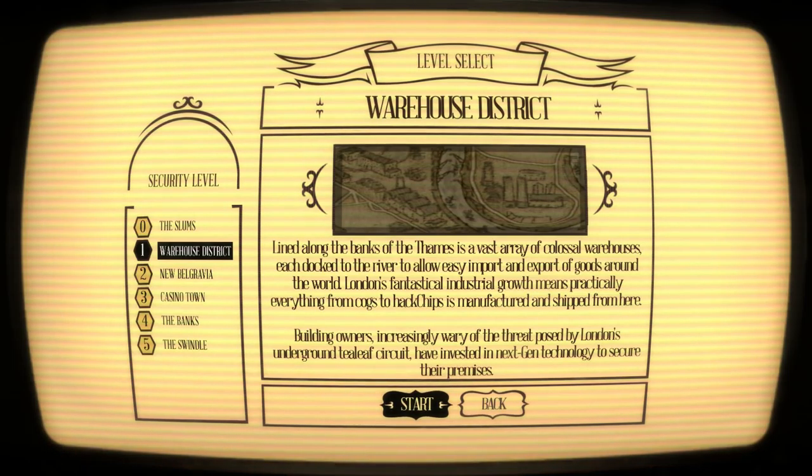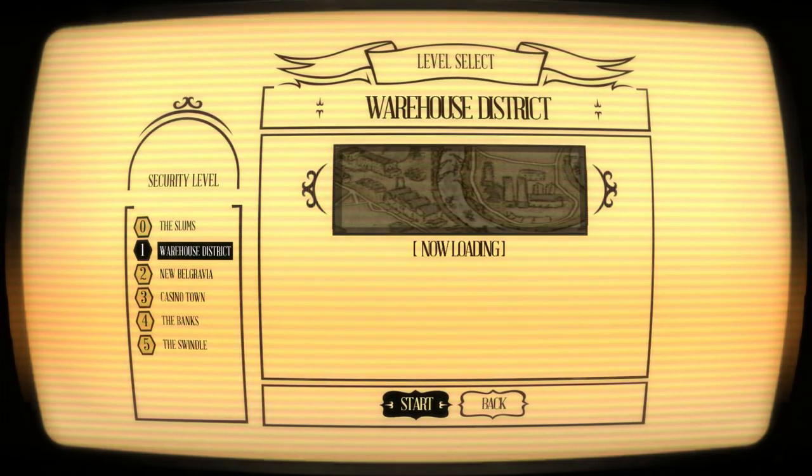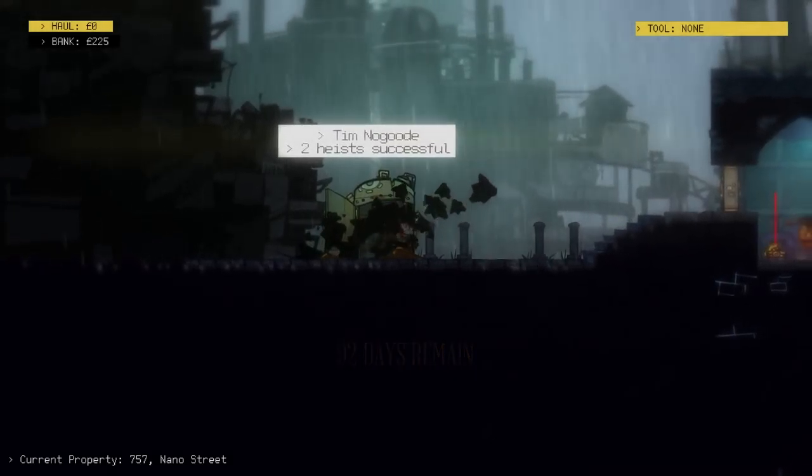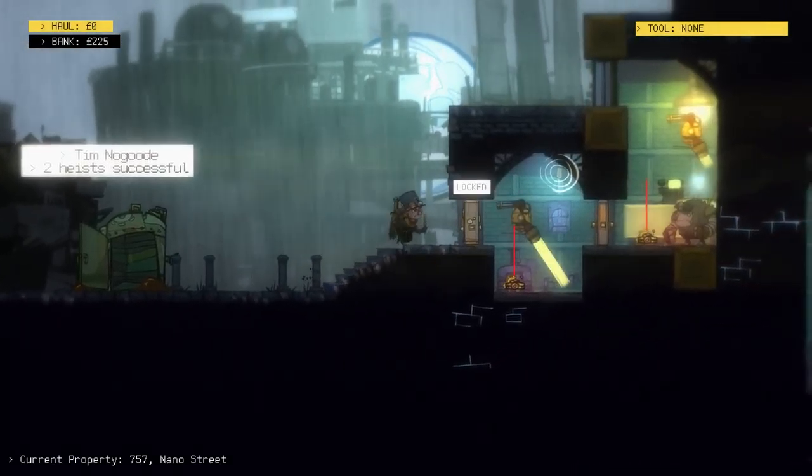Lined along the banks of the Thames is a vast array of colossal warehouses, each docked to the river to allow easy import and export of goods around the world. London's fantastical industrial growth means practically everything from cogs to hack chips is manufactured and shipped from here. Building owners increasingly wary of the threat posed by London's underground tea leaf circuit have invested in next-gen technology to secure their premises. Let's go and steal some shit then — Tim No Good, greatest burglar of all time. This is all brand new to me.